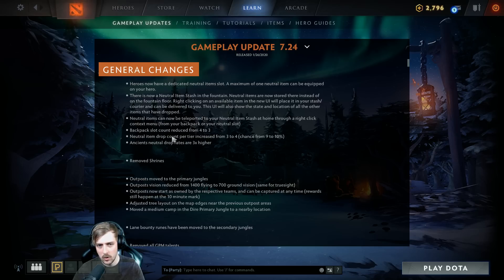Neutral item drop count per tier increased from three to four. So now there are more items. Ancients neutral drop rates are three times higher — so buff to doing Ancients for neutral items there. The fact that there's more items is technically a good thing for the game. It's going to reduce RNG because your availability of items is higher — you're going to get more neutral items and be able to pick the best one you want.